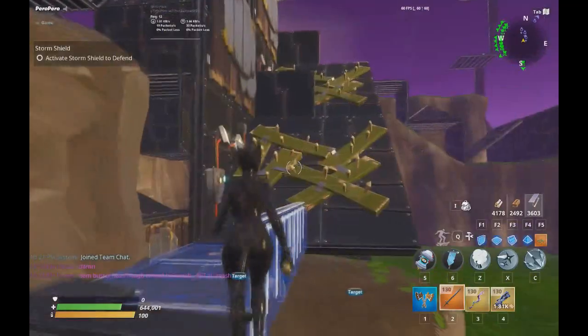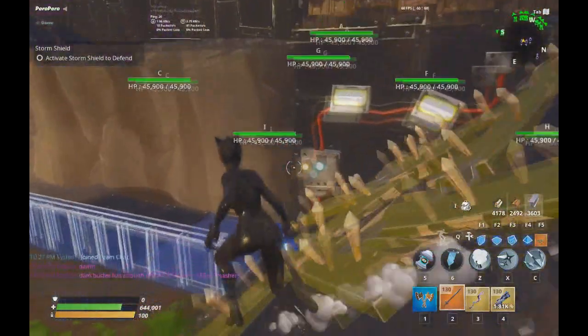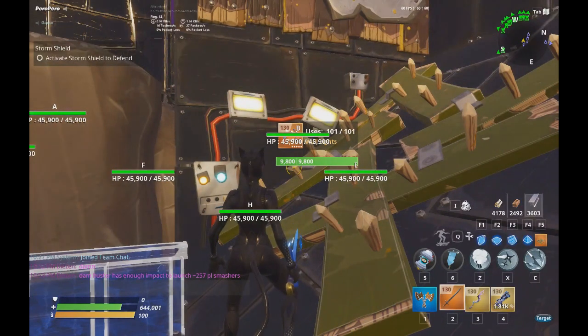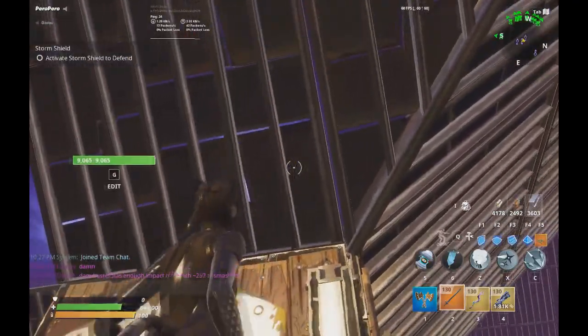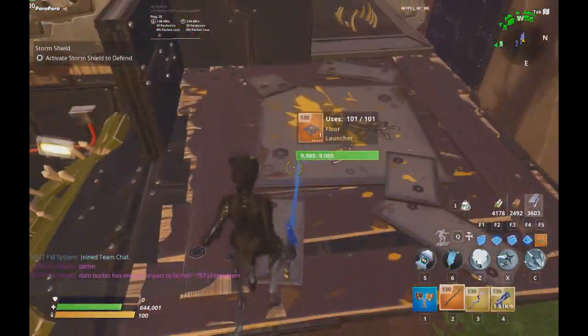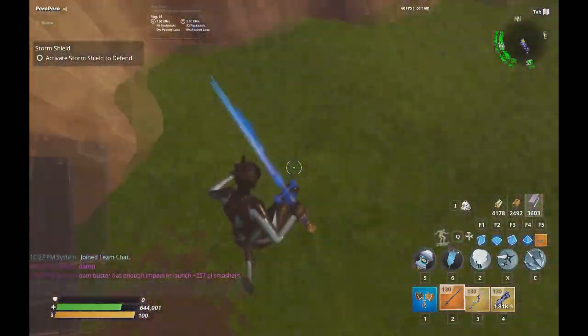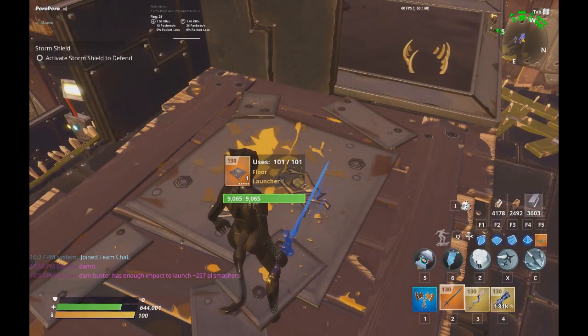The wall launchers here are all double reload, four times durability, so they'll last all the way to the end of the fourth attack — assuming you have max trap bonuses from your survivor squads, even better with machinist harpoon support. There's a diagonal slant here, then the slant here — these three together are for this one floor launcher, which is going to launch husks all the way up and then drop them down.